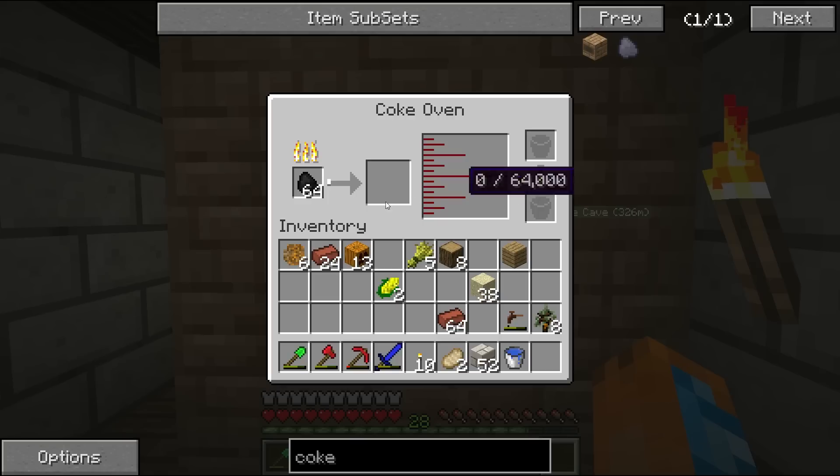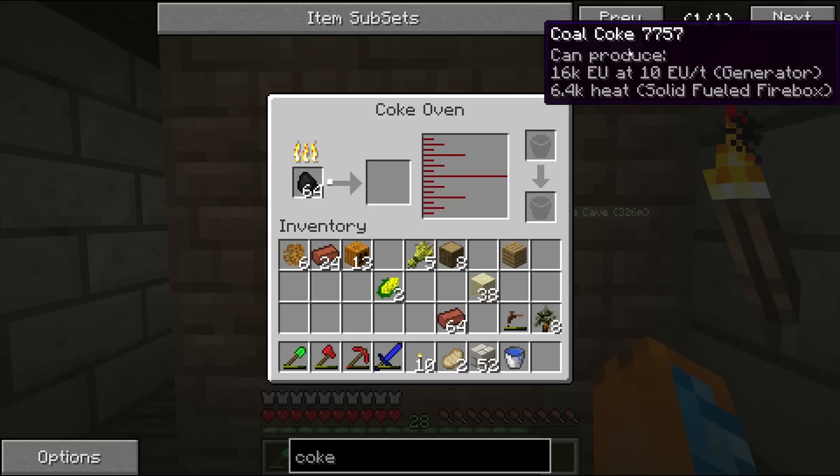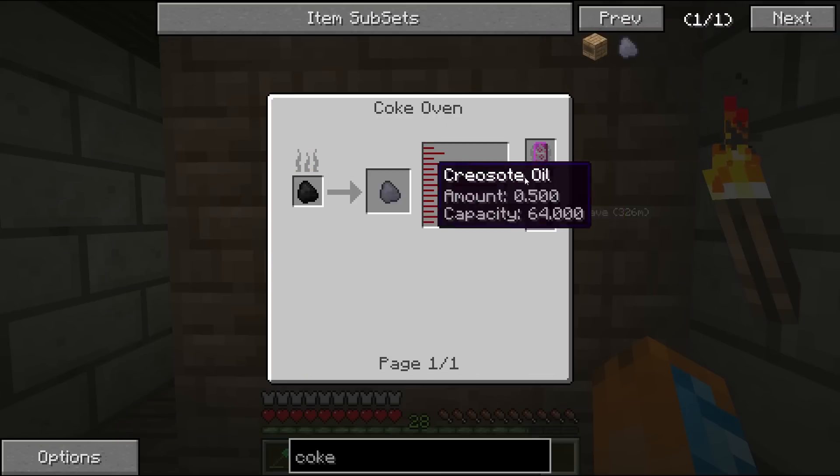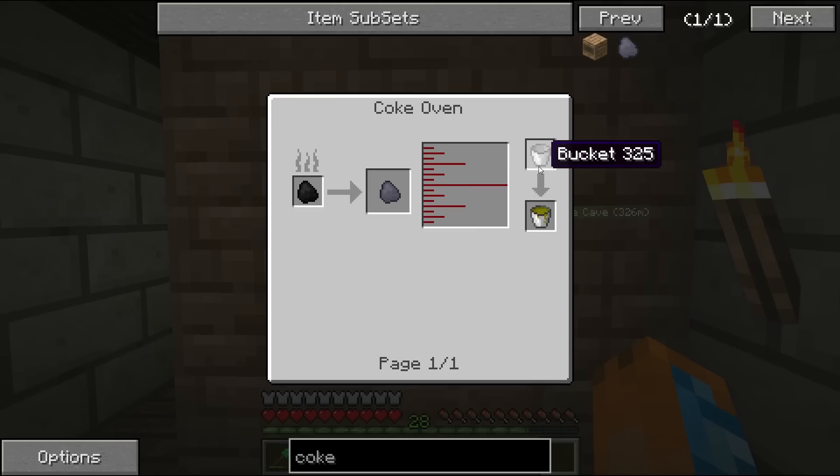So that's a lot of time — something you should have running while you're building or going caving or mining. But what it makes is this coal Coke stuff. And it also makes some creosote oil, which you can use for a variety of different things. You can use that in Railcraft.